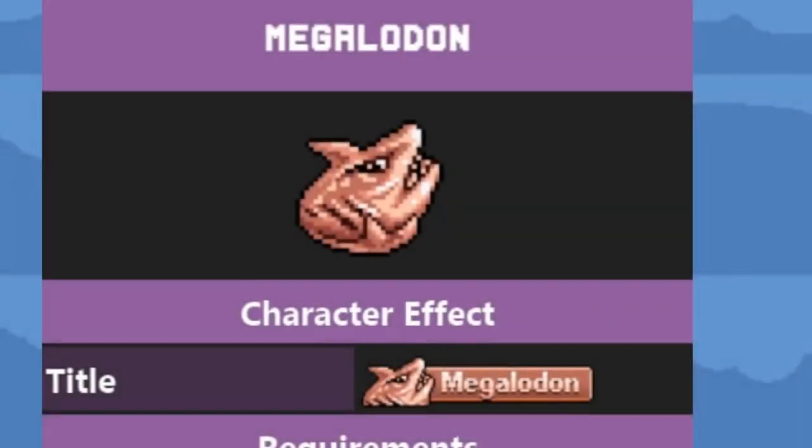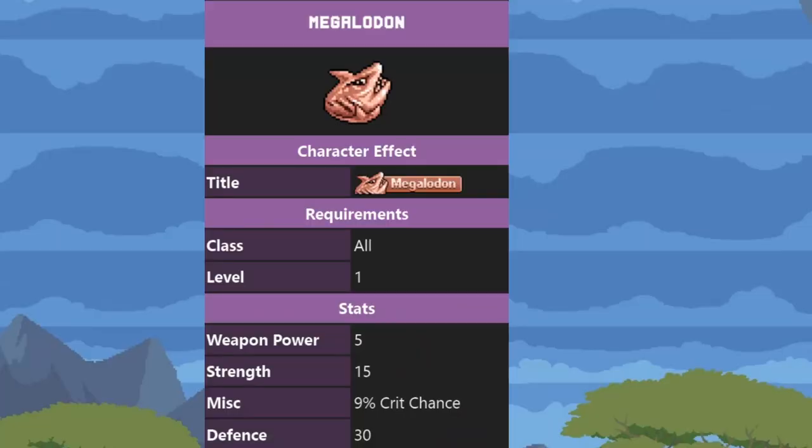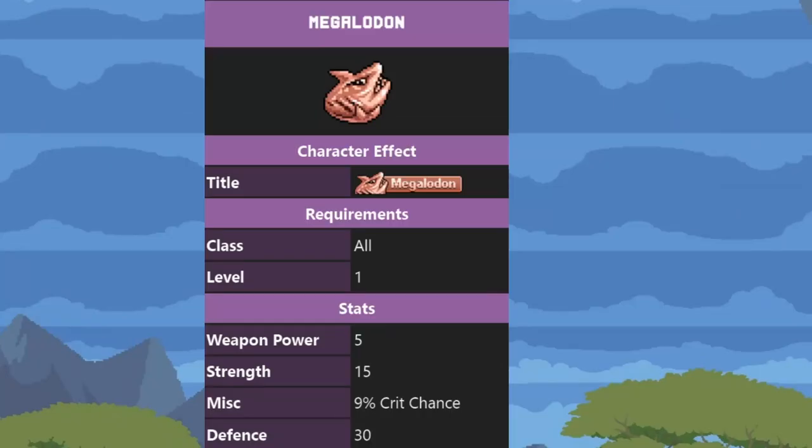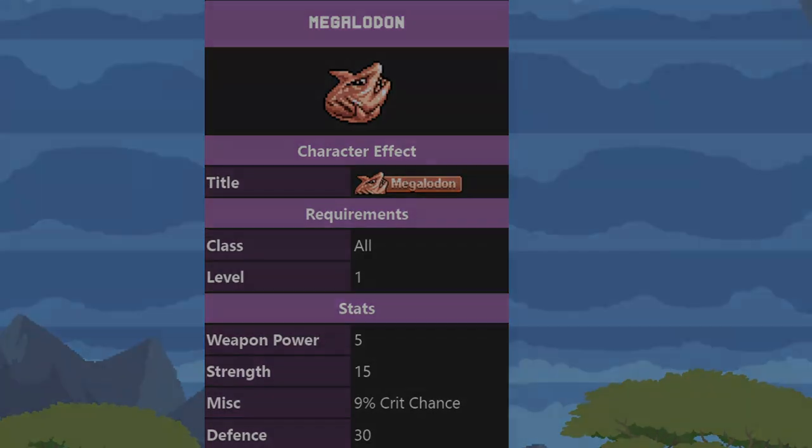Then we have the Megalodon. You get this from the fishing minigame. In very short terms, you have to collect two whales and then catch the Megalodon. You have to be really good at the fishing minigame — to get whales you need a streak, which means you can't miss. If you miss, you lose your streak. I haven't even bothered attempting this one. But it's pretty good: strength, crit chance, and some defense. 9% crit chance is pretty good — my barbarian's crit is only 22%, so this trophy would boost it by almost a third.